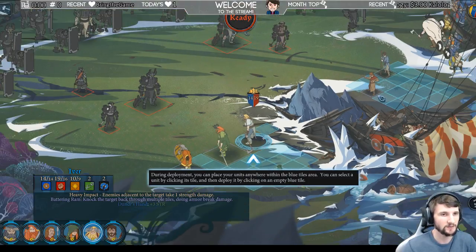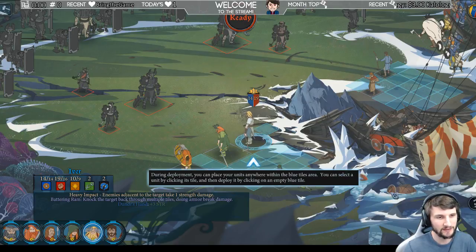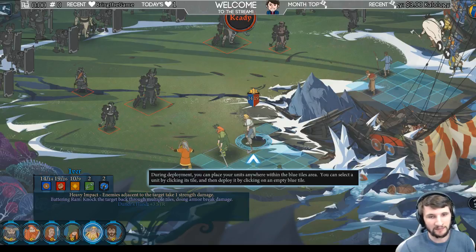Now this is the placement. During deployment you can place your units anywhere within the blue tile area. You can select a unit by clicking its tile and then deploy it by clicking on an empty blue tile.